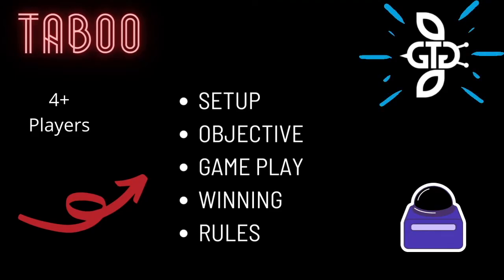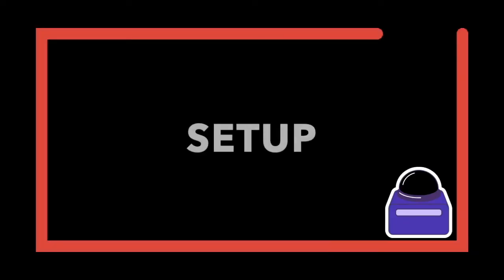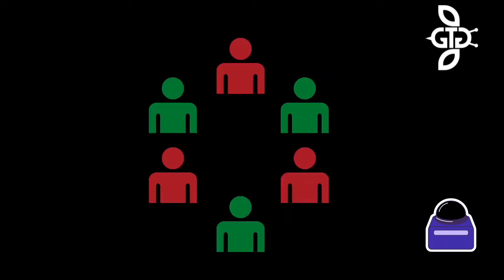The game is played with four or more players. To play, you will need the Taboo game. The players will divide into two teams, and players from opposing teams should be sitting next to each other. The cards are shuffled and placed into the middle.